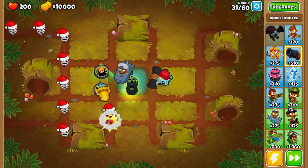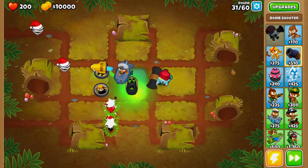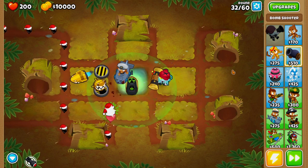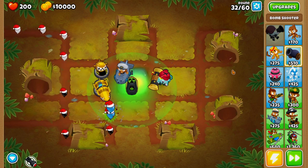The first important round is round 33, because we need our Plutonium Reactor to pop three yellow balloons, and we also need to pop all of the red balloons.